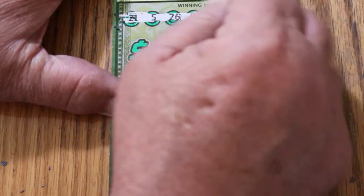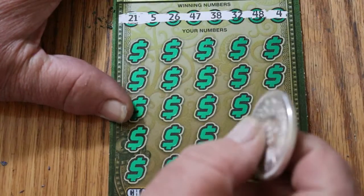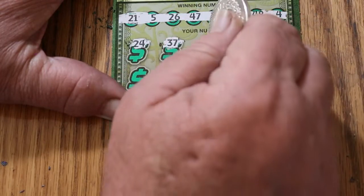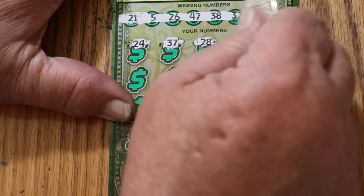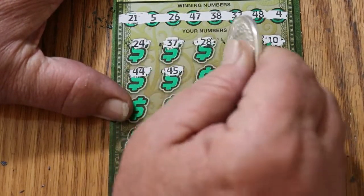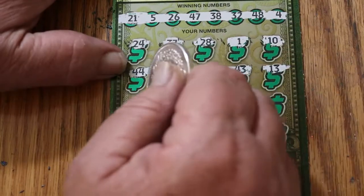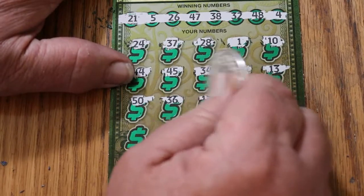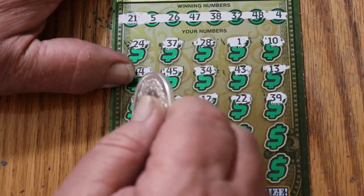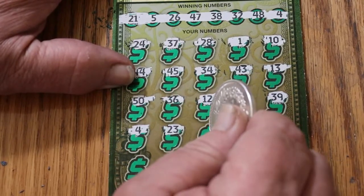Your numbers are: 21, 5, 26, 47, 38, 32, 48, and 4. Scratching the play area: 24, 37, 28, number 1, number 10, 44, 45, 34, 43, 13, big 50, 36, 12, 22, 39. Number 4 — oh, we got a match! First ticket, a winner! 23.